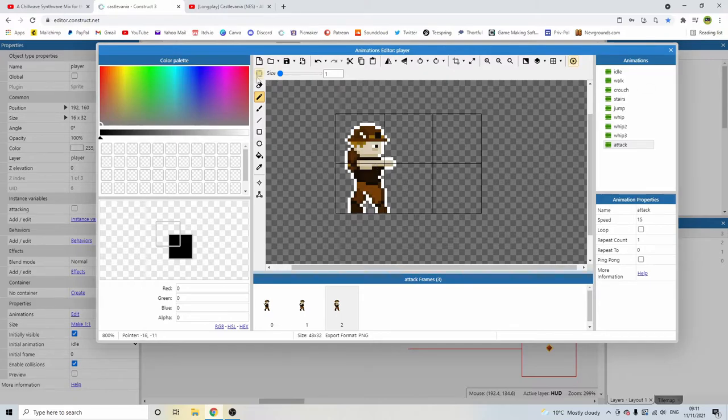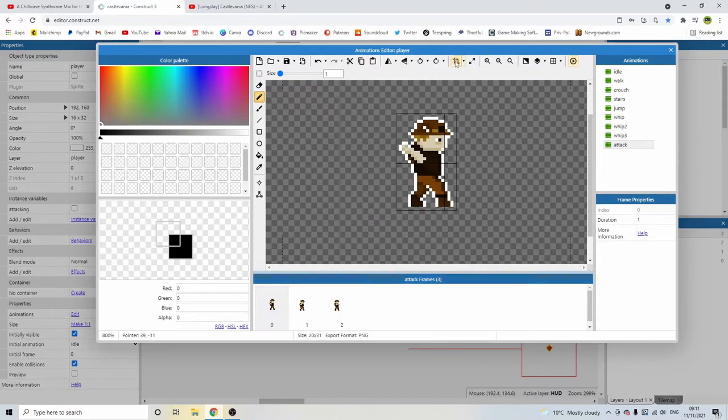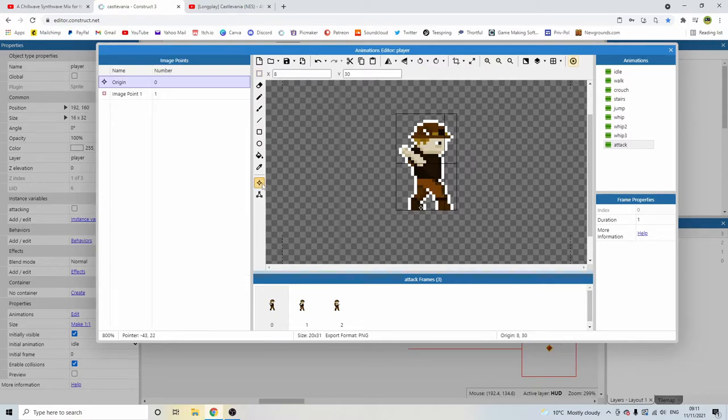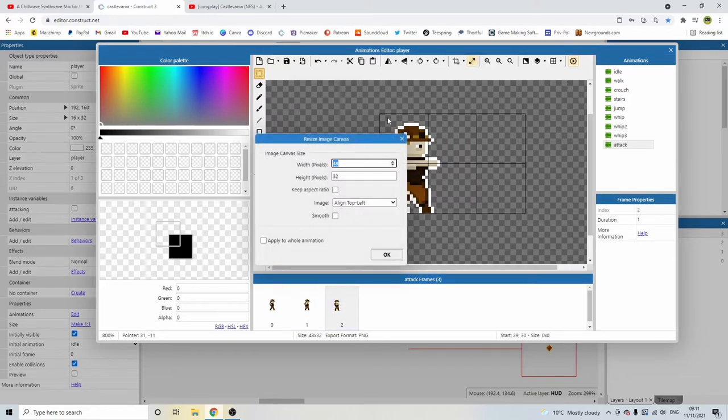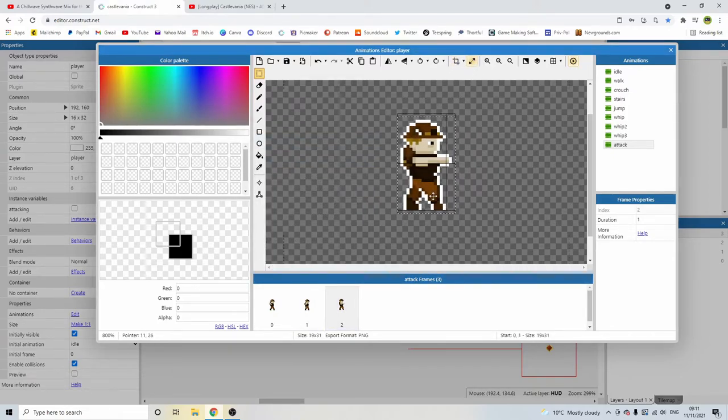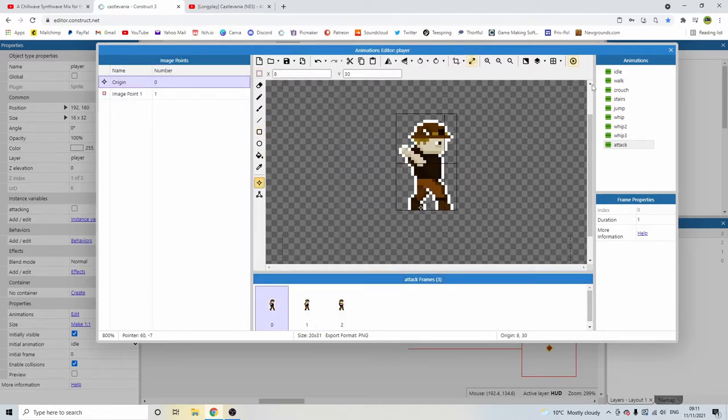Let's make sure the bounding box — the size of the sprite — is correct. Select frame zero, hit crop, and drag him down. Check the image point is in the right place — it's just on his back toe, which is fine. Select this one, crop it, and again drop him down. Crop it and again drop him down. Image point — yeah, that's all good.